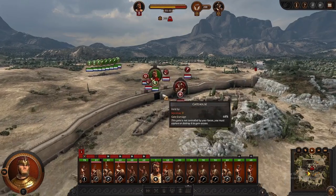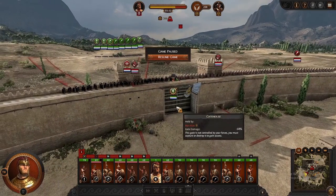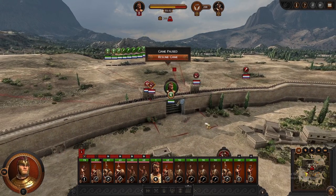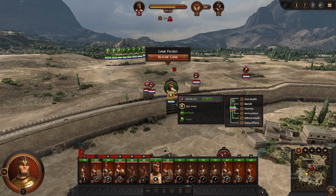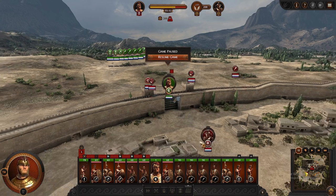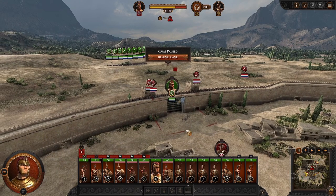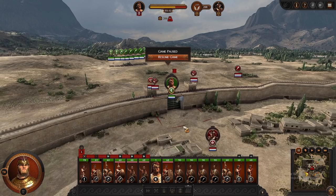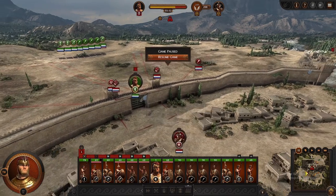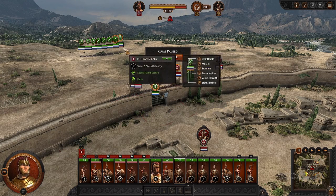Now keep an eye on the gate. Sometimes the AI will randomly open their gate — not bust it down, but just open it. If you're not paying attention, your hero will go in and start fighting them. Achilles is unbreakable, so you don't have to worry about morale with him. But with other heroes, when they're surrounded by enemies without enough allies, their morale will go down really fast and they can get routed pretty quick. Another unfortunate thing is sometimes once your hero runs in, they'll close the gate behind them and your hero will be trapped inside. So pay attention — if the gate just magically opens, send your hero to run away, have them chill there until it closes again, then go back and bust it down.